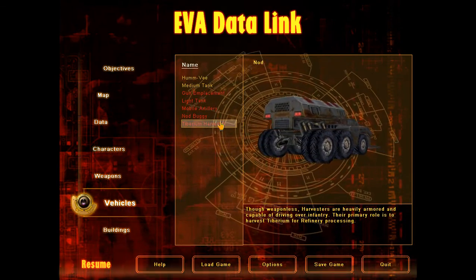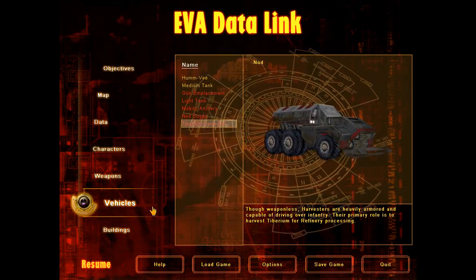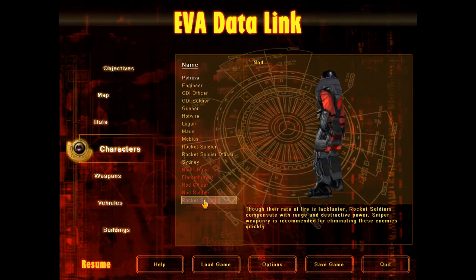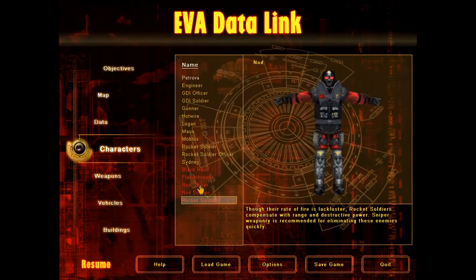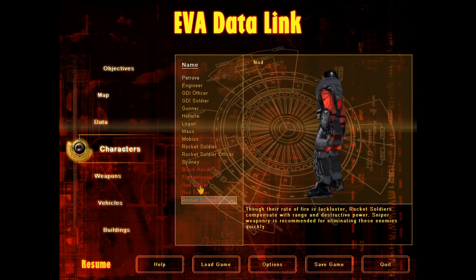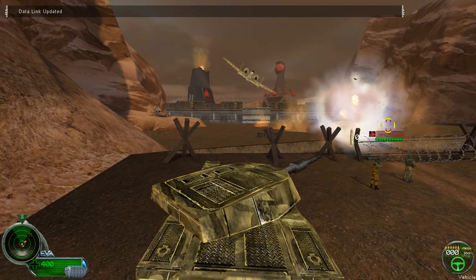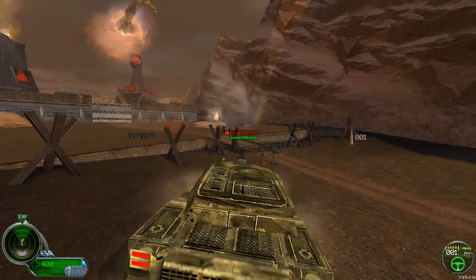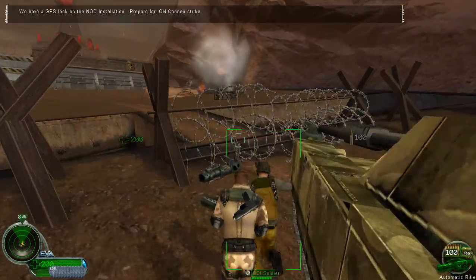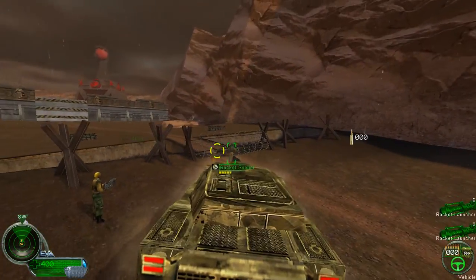The harvester is heavily armored and capable of driving over terrain. Their primary role is to harvest Tiberium. Rocket soldiers compensate with range and destructive power; sharpshooter weaponry is recommended to eliminate these enemies quickly. We have a GPS lock on the Nod installation — prepare for Ion Cannon Strike!